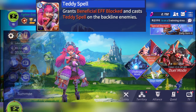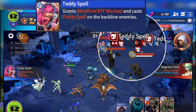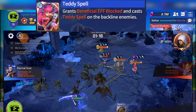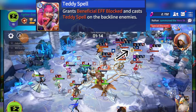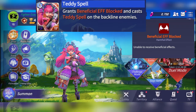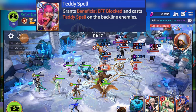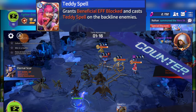Nikki's attack is called the Teddy Spell. This grants beneficial effect block and casts Teddy Spell on the backline enemies. This has been recently buffed in recent patches and the beneficial block comes extremely fast — as soon as you click it, it's almost unaccountable. You've just got to be extremely lucky to counter it, but nine times out of ten it will happen, which is why Nikki is a very powerful monster.